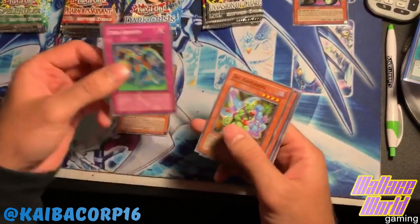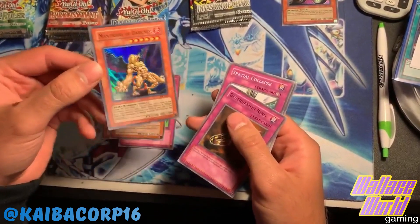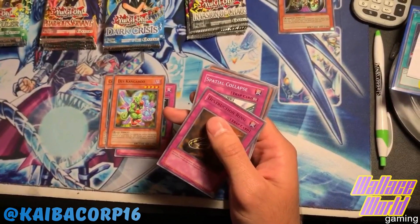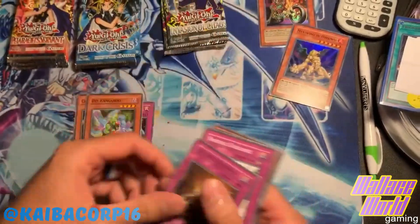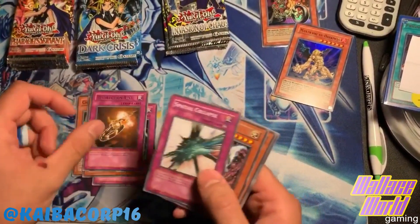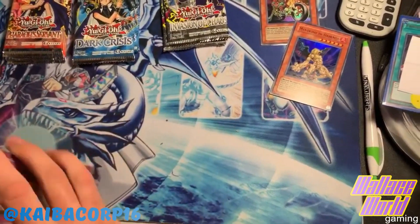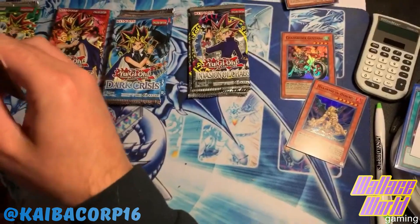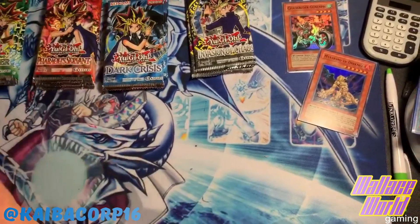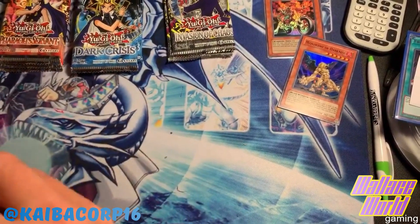Invasion of Chaos - Chaos Sorcerer, Zero Gravity, Death Kangaroo, Manticore of Darkness - for our second foil! How about that! Show you guys on camera here. So we got two foils, a Destruction Ring, got a couple of good cards in that pack. I'll be sleeving that card up in just a moment.